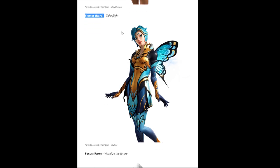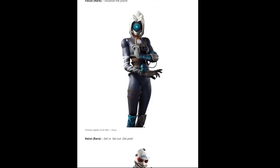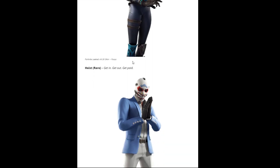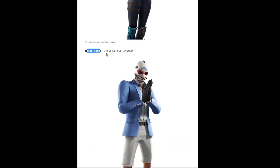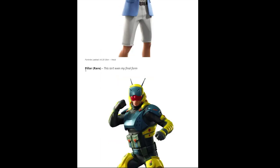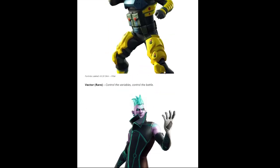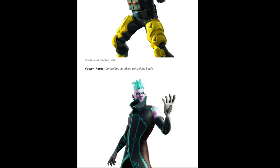Next is Flutter, rare for 1200 V-Bucks, description: 'take flight.' Then Focus, rare, description: 'visualize the future.' Next is Haste, rare for 1200 V-Bucks, description: 'get in, get out, get paid.' Then Filler, a rare hero for 1200 V-Bucks, description: 'this isn't even my final form' — he might be changing skins in-game. Next is Victor, rare, description: 'control the variables, control the battle.'